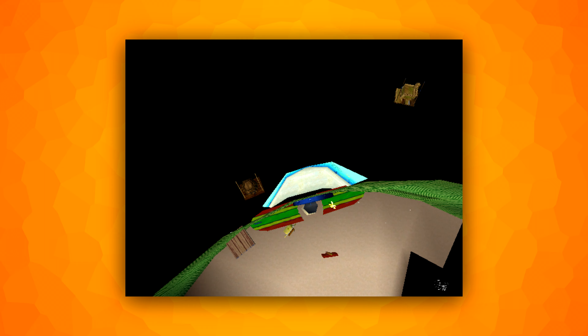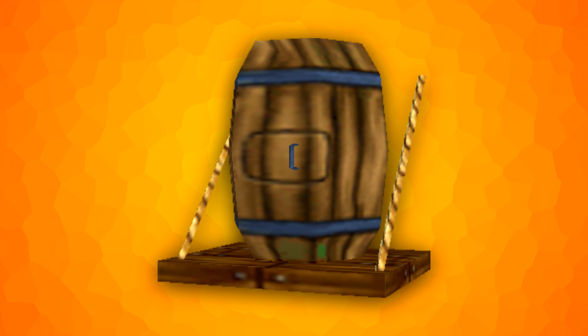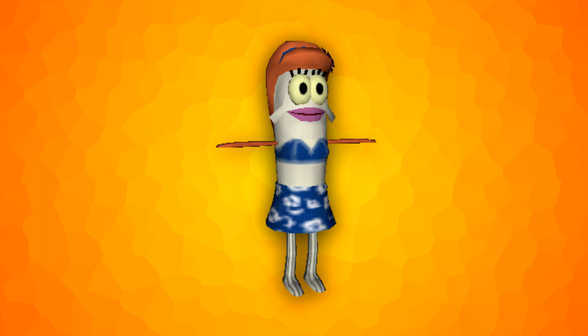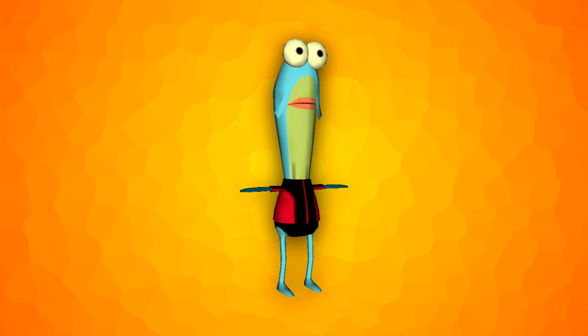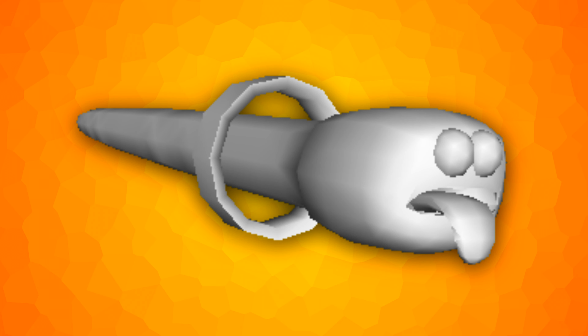In SpongeBob's kitchen, when taking the camera out of bounds, two completely hidden types of shelves can be seen. They were likely misplaced by the developers when added, but this mistake went unnoticed. Two fish NPCs have beach versions of their textures that go unused. Mr. Krabs has a pet worm that can be seen in some episodes of the show, and this worm was likely going to be added into the game, as it has a model but with no textures.